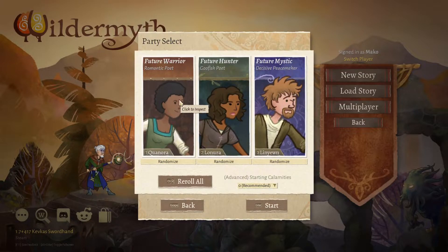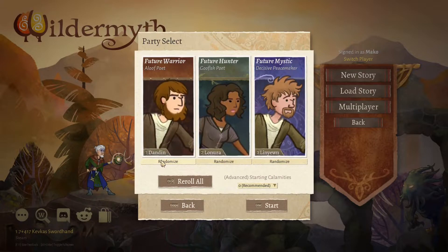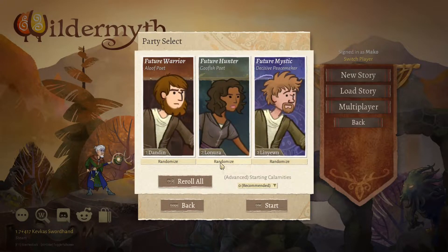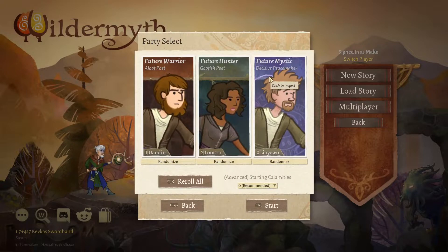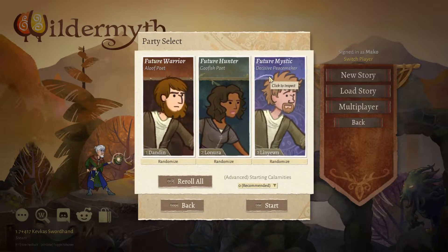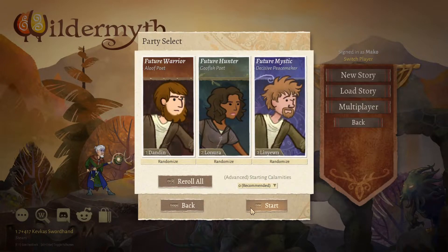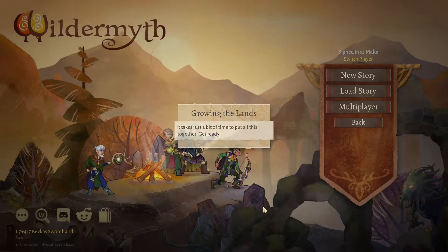We want it to be interesting. We've got a Loose Poet, a Beautfish Poet, and a Decisive Peacemaker. I do remember magic works interestingly in this game — you affect nature and things on the map and those things cause effects. And we'll just go ahead and get into it.